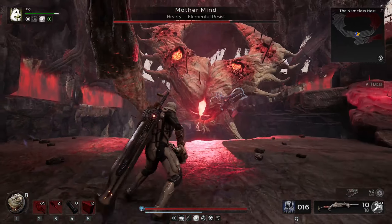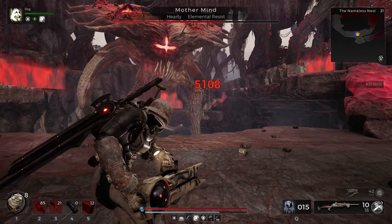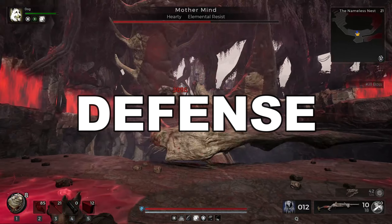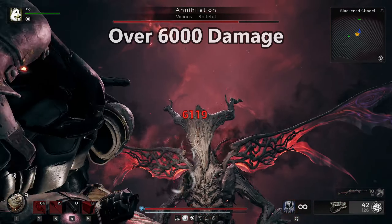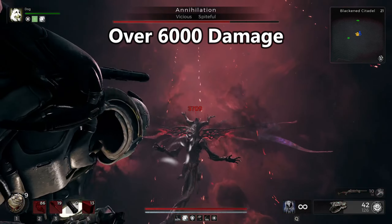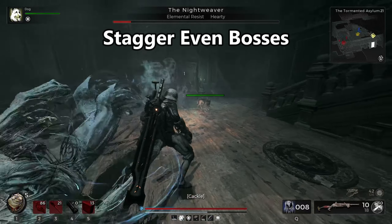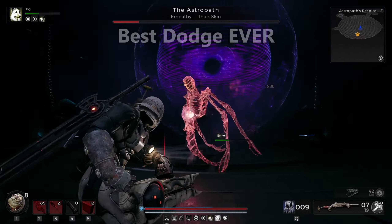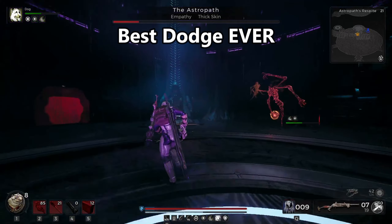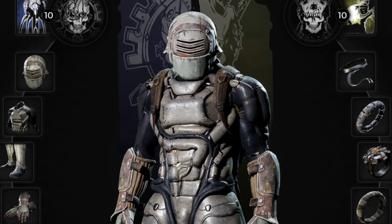Welcome everyone — it's time for yet another Remnant 2 build. This one brings the ridiculous power of the Engineer class combined with self-healing and defense. Deal over 6,000 damage a shot against Annihilation, stagger bosses backwards several times over, and enjoy the best dodge in the game with crazy iframes and top-notch speed. Become the Space Technician and show Apocalypse mode who the real boss is.